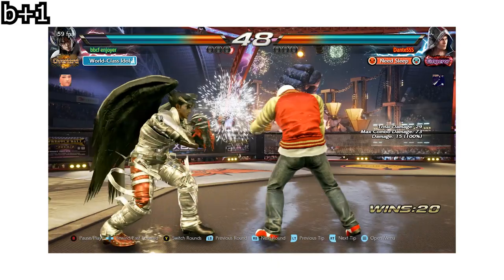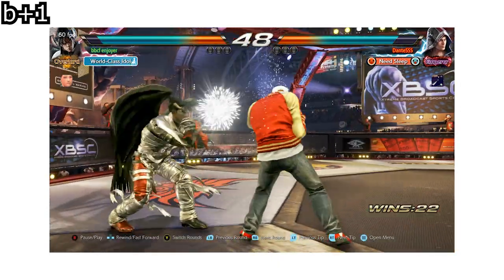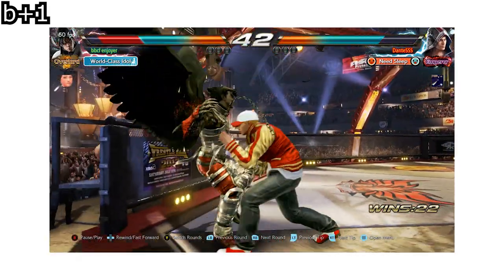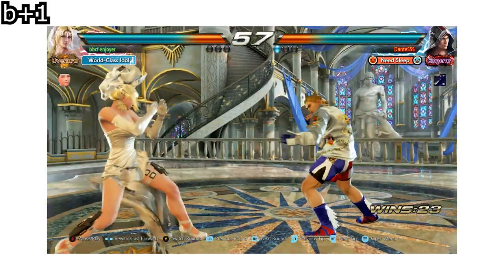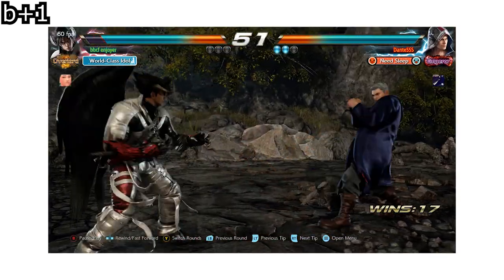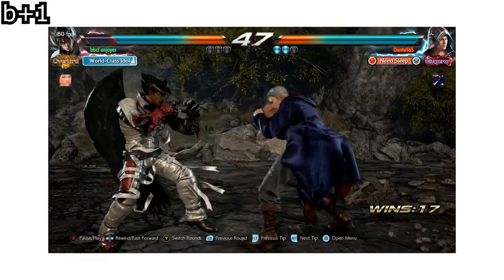Back one is Steve's primary keep out tool but it's also pretty versatile. On the defense, it's something that your opponent is looking out for. It's important to observe your opponent and learn their tendencies on when they like starting their offense to shut them down with back one. If your opponent is starting to respect you and use keep out moves then back one can also be used aggressively. Playing a bit more forward can get you more info and learn their timings, and when you have the read you can beat their keep out with back one.